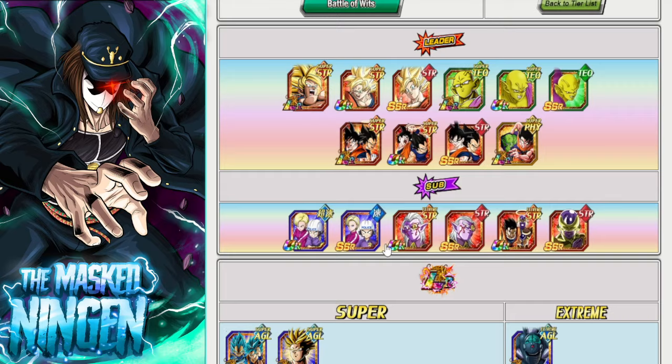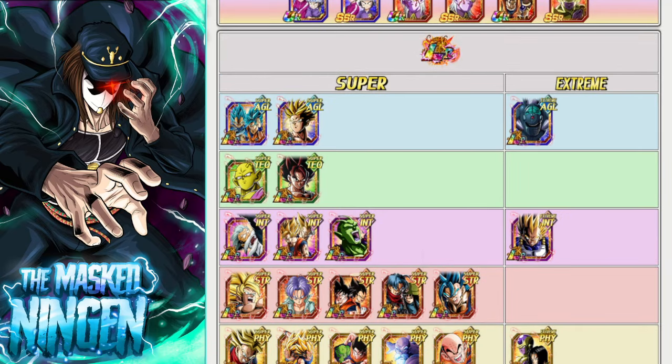So definitely a lot of strong characters available for this event, for the Buhan EZA. Like I said, if there are any units you think I missed out or should have talked more about, let me know down below in the comment section, and let me know what your team is going to look like for the Buhan Extreme Z battle. That is going to be it for the video — this has been the Masked Ningen, smash that like button, subscribe to the channel if you are new, check out the links down below for the Discord and the merch store, and I will see you all again soon. Have a good one.